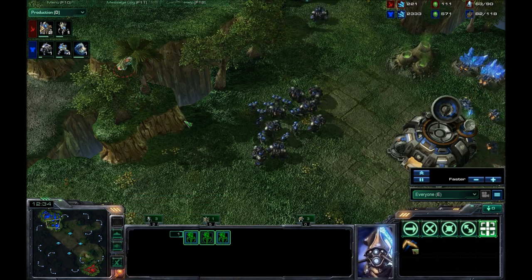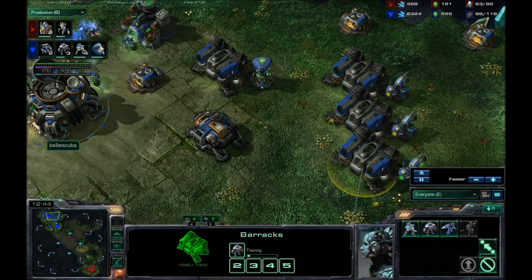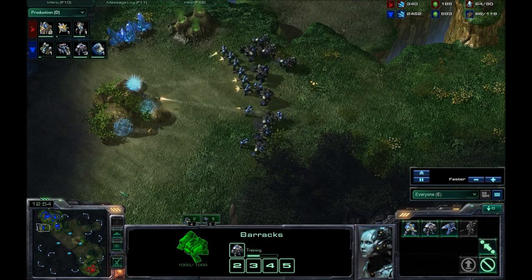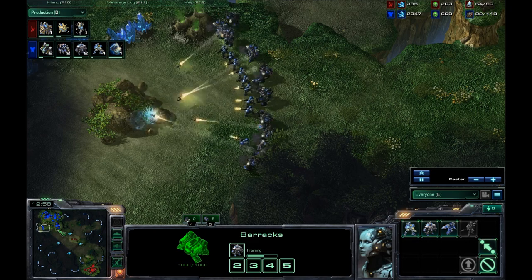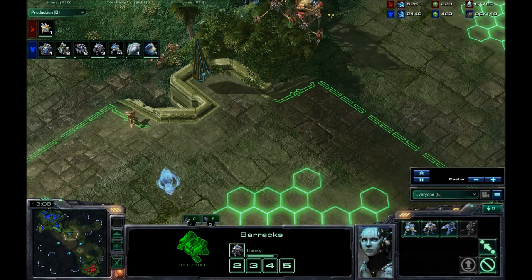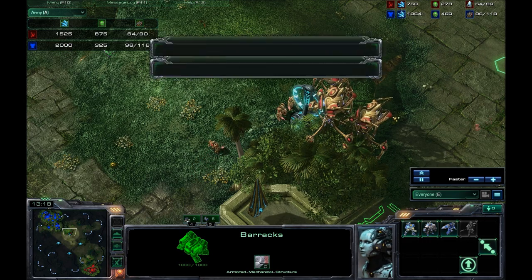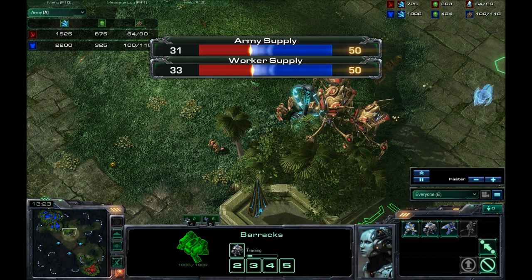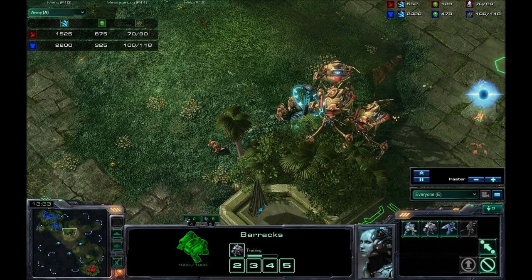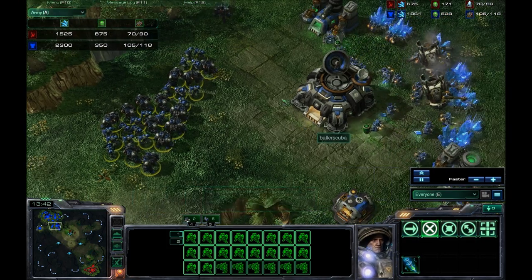He's focused almost primarily on getting those Colossi out, which has let me take the lead in income. I have 2,400 minerals and I'm on five barracks constantly producing marines and marauders. I'm going to secure a third base here, cleaning out these rocks to prepare for that. He looks to be moving out with three Colossi and three zealots — that is not going to be enough. My army count completely outshadows his — I'd say about 55 to 60% in my direction.